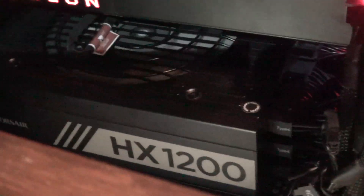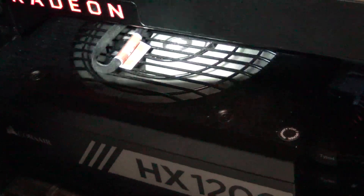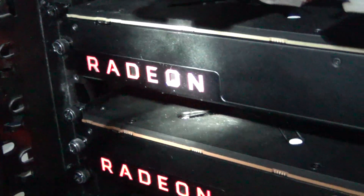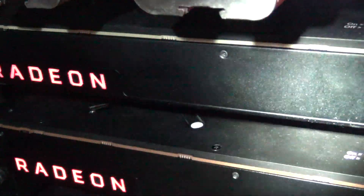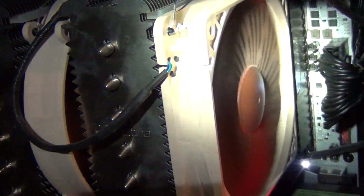I strongly believe 1200 watts is the minimum to be safe. This is a quality unit — the Corsair HX-1200, a platinum-rated power supply. Titanium is the only certification level above that. These are reference cards, and I'm using the PowerSave BIOS — the secondary BIOS that limits power to 200 watts per card, so both GPUs are using 200 watts each, totaling 400 watts from GPU only. On top of that, the system has a Ryzen 1800X at stock, and 32GB of 2933MHz Corsair Vengeance RAM on an MSI Titanium motherboard.